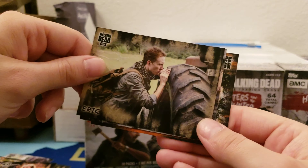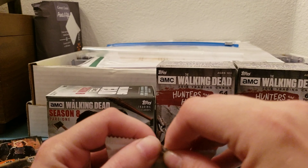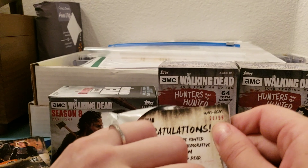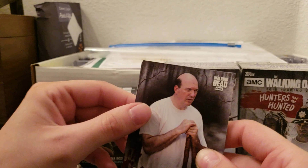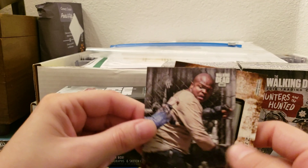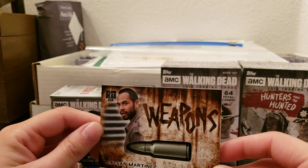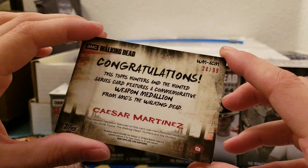Now we're on to the hit packs! Does yours feel thick? Mine doesn't feel as thick. It's numbered out of 99 — 20 out of 99! Oh, there's a couple cards in here. Sacrifices: Eastman, Abraham, and T-Dog. Caesar Martinez — that is cool! So yours is the parallel, like my Rick was out of 99 — yours is 20 out of 99.